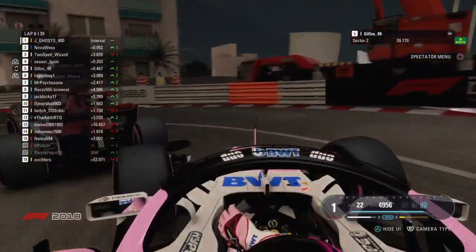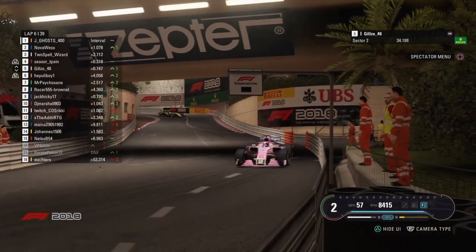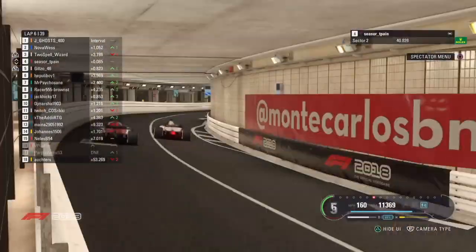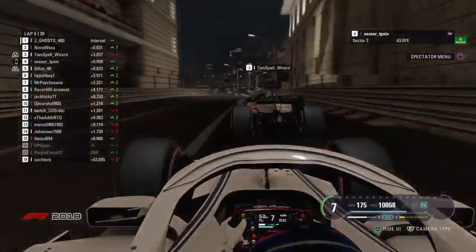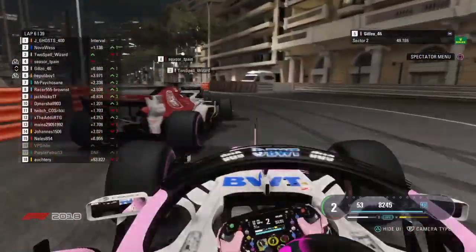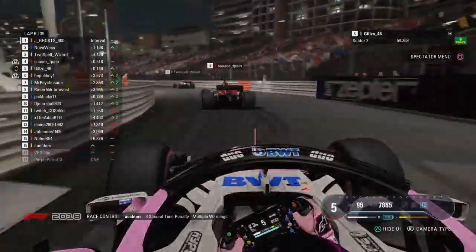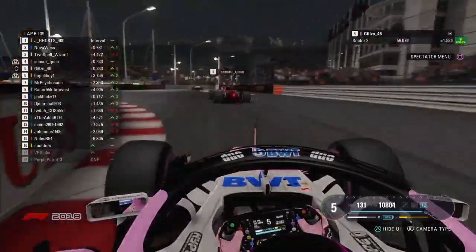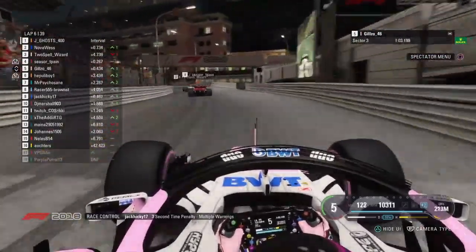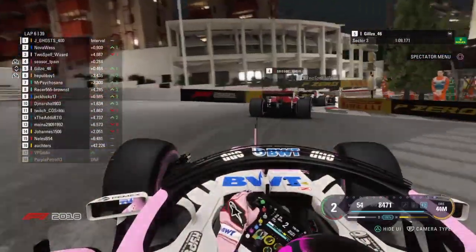The battle for P3 rages on and it's really not very quick around that hairpin — about 30 miles an hour at the moment. I mean, I could go faster in my Skoda. I would highly doubt that. Oh! Cesar's alongside in the tunnel — he's hit the wall! Dangerous stuff from Cesar T-Pain. He's gone for it this time, but he just can't do it — the squeeze is immense and Gilzo's right on him. Fair play to Cesar T-Pain — he is leaving as much space as he can as he tries to get past Two Spell.